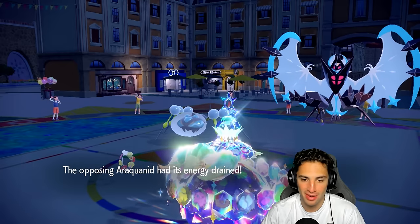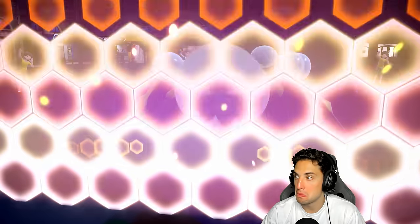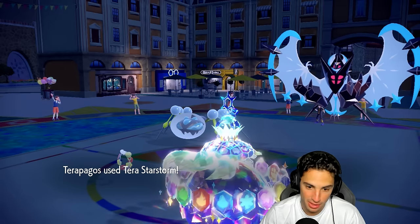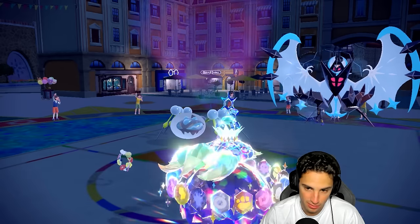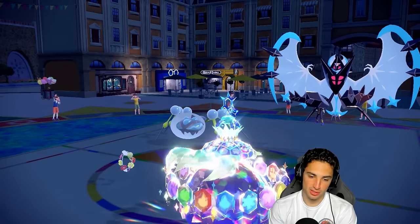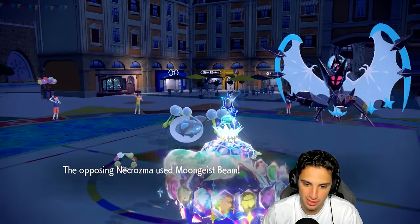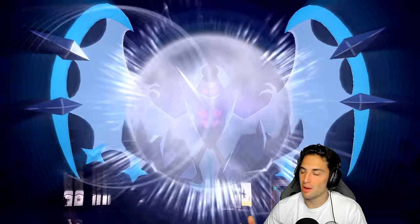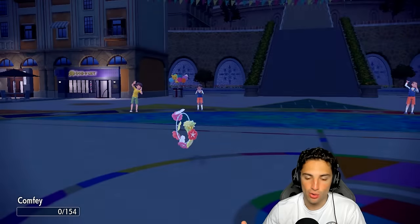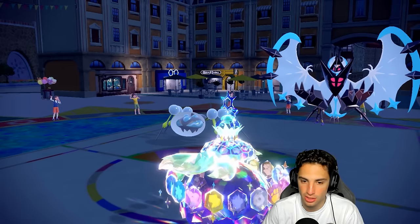Draining Kiss does about negative five damage but we get a little HP back. Then my most hated enemy comes out to haunt me — Wide Guard. Wait — are you taking out my Comfey? I always forget about Wide Guard; it's my one thing. I don't know why I always do that, but we're still sitting pretty good here. The Araquanid does have a little bit of Leftovers action.